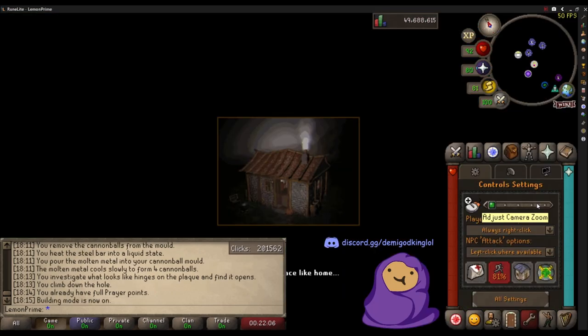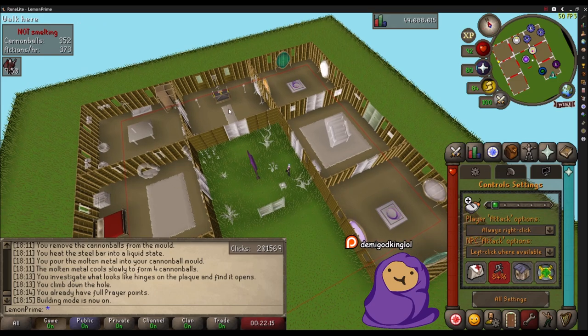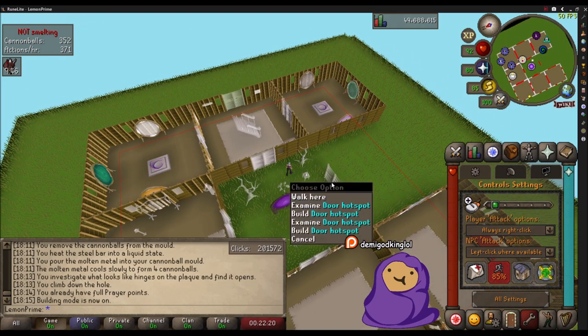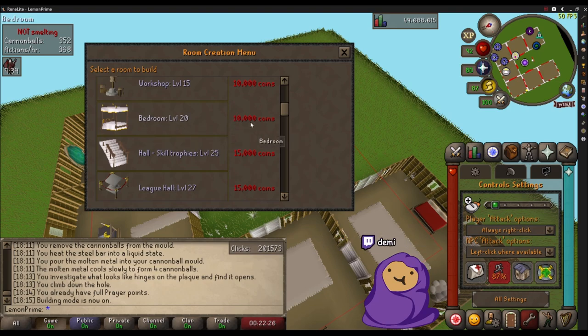You need two beds for your butler and then two portal rooms. To build a new room it's pretty easy - just right-click a door and hit build, and it'll let you choose what you want to make. For me I needed two bedrooms and then the portal rooms.